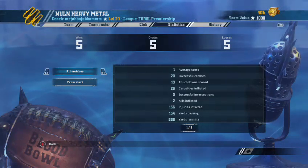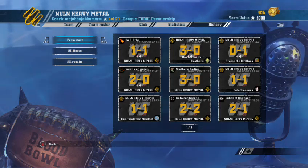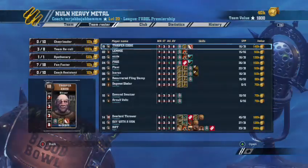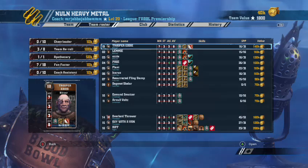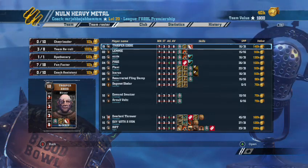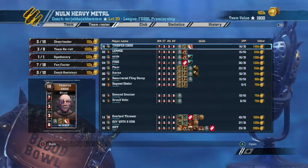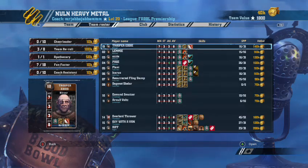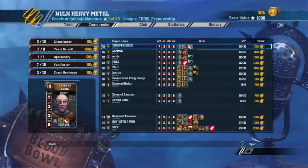He got a good draw against myself. I like the balance of this team, but at 1800 TV with no Guard — I always try to get a bit more. He's got thirteen players, which is the sweet spot for Humans. There's not really anything there you'd call bloat, apart from maybe the Agility on the Ogre — I probably wouldn't have taken that. I'd have taken Guard instead, which is what we keep telling him he needs.